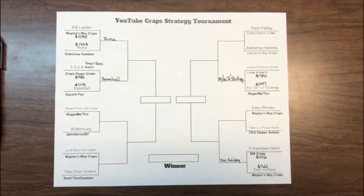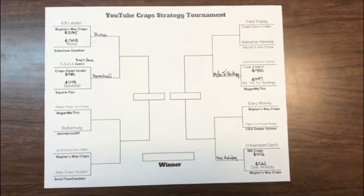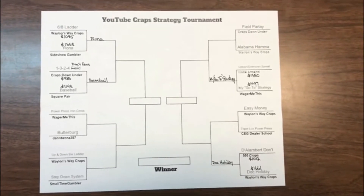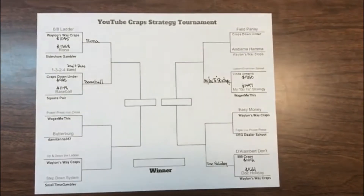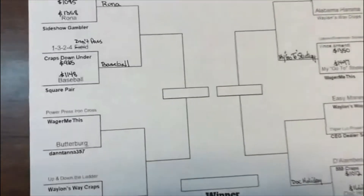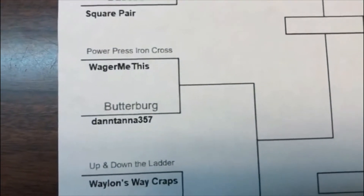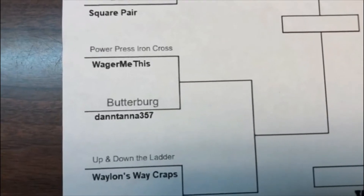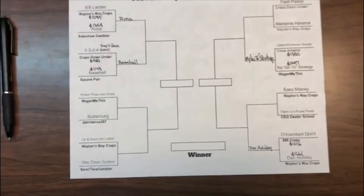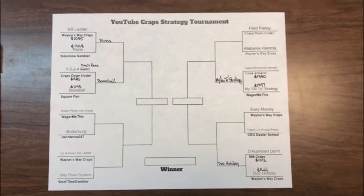Taking a look at our results so far in our YouTube Craps Strategy Tournament. Thus far we have four systems that have made it into the Elite Eight: the Rona system, Baseball system, My Go-To Strategy, and Doc Holliday. Today we'll be looking at Wager Me This and his Power Press Iron Cross against Butterburg by Dantana 357. Let's go down to the felt and see who the fifth system will be to go on to the Elite Eight.